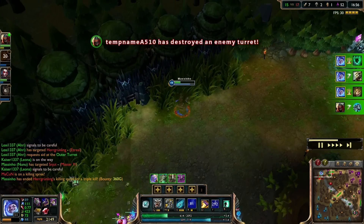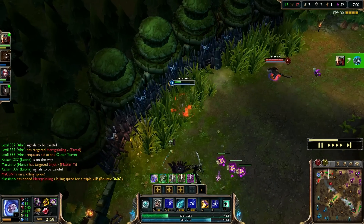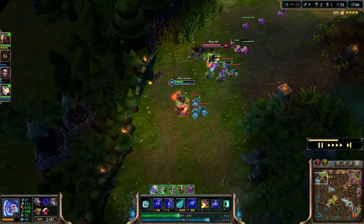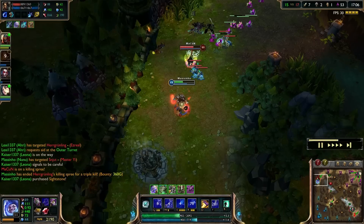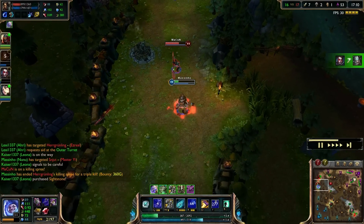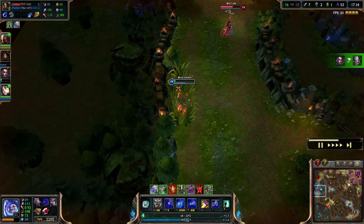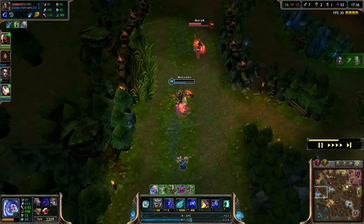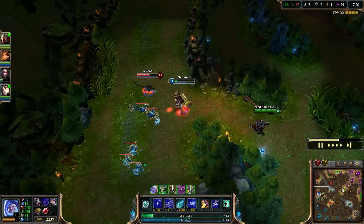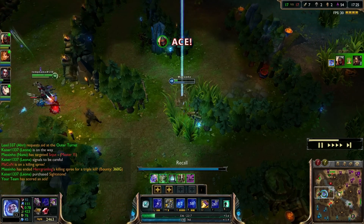With the enemy Nidalee still lurking around he runs into the brush as she comes out and goes for the spear, but he dodges it. She gets into cougar form to hunt him down as he runs and consumes a minion. He uses Ice Blast to slow her advance but after the pounce she gets into range, landing a Q and E then going for the spear — but he fakes her out again. With another Ice Blast and ignite bringing him dangerously low, pings come from friendly Zed indicating he's on the way. He dodges another spear and goes back into the brush juking her out, as Zed finally shows up just in time and the final Ice Blast allows for his escape and the fourth kill in this fantastic play.